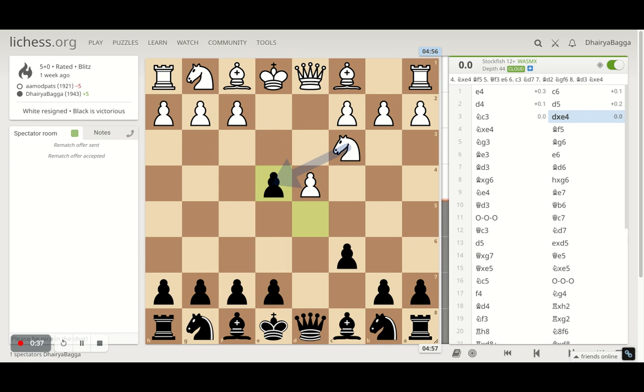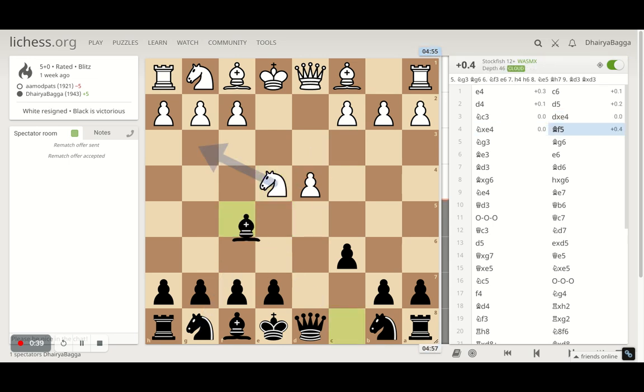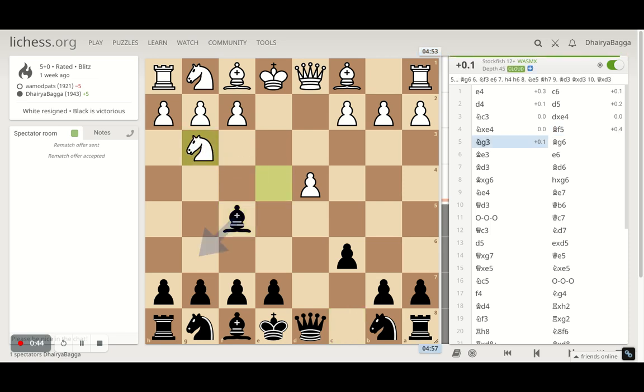Opponent develops the knight to c3 and here I take the pawn, which is the right move and the Caro-Kann Defense main line. Opponent takes back with the knight, I get the bishop out to f5, the knight goes back, and bishop goes back to g6.